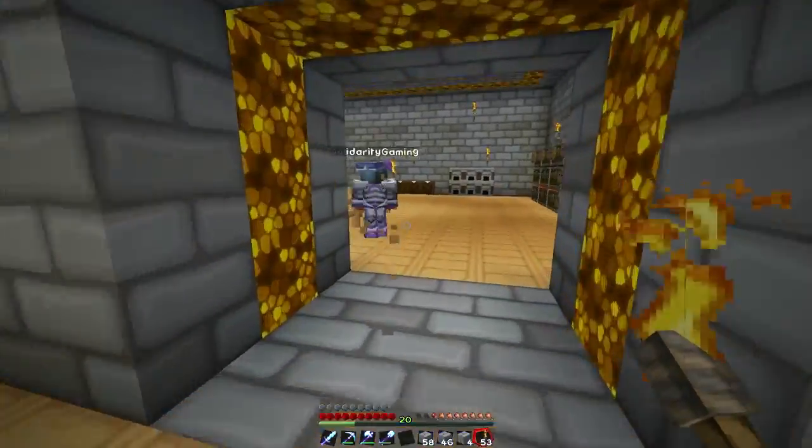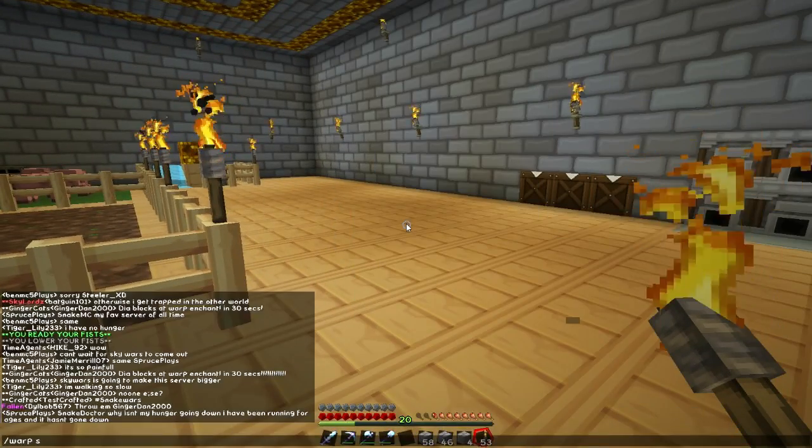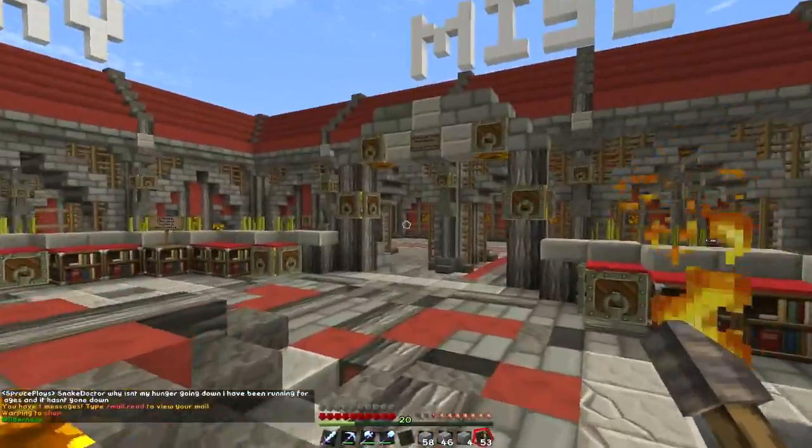We'll make some beds, can't we? We haven't got to get them, we can just make the beds. We haven't got enough wool, I don't think actually. Let's pop to the shop quickly then. Let's have a look in the shop. Into the shop. Okay, so we need some blocks. We need some wool — I've probably been miscellaneous, the wool.